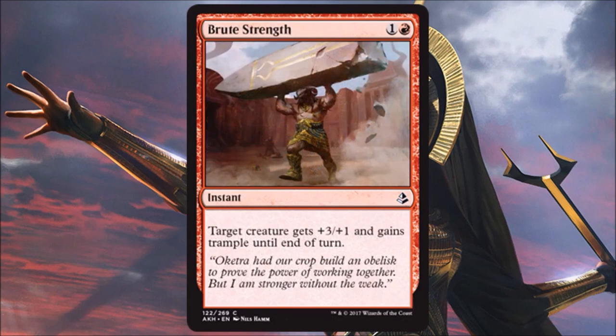Brute Strength is a nice one-of combat trick for your limited deck. It's common, so you'll pick it up later in the pack. Anything that gives a creature trample at instant speed is a real nice combat trick, and you get a good buff with plus three, plus one. It's not going to necessarily cross over into Standard, but for limited this is great.